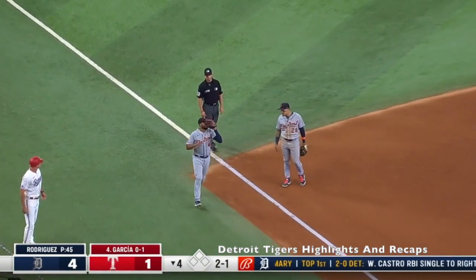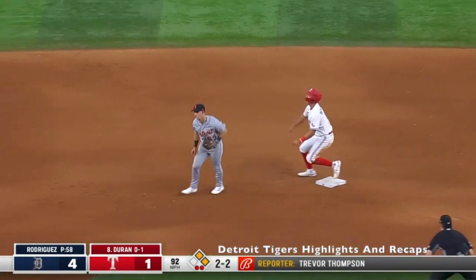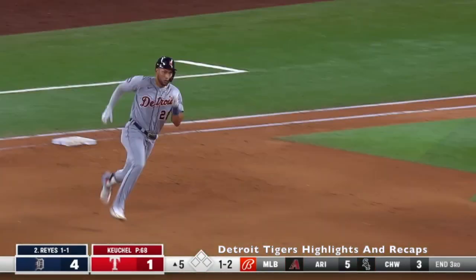Sky high for Candelario. The 2-2, on the ground to short — and they'll get the force at second. And does so again, finds the left-center field gap — that'll roll all the way to the wall.